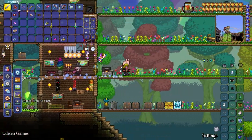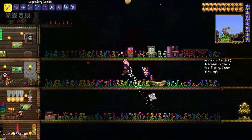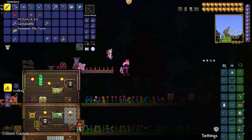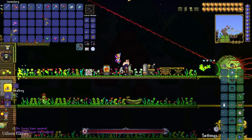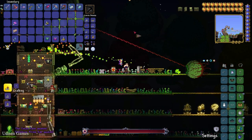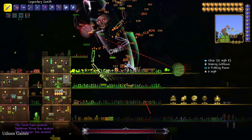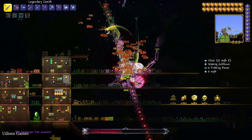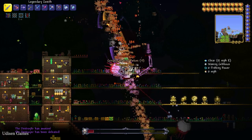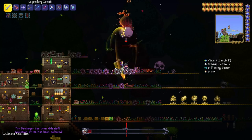You need to go at night time on the surface in any biome. Use the Mechanical Eye, Mechanical Skull, or Mechanical Worm to summon the boss. Kill this boss in any way you want. In my previous video I already show you different strategies to kill these bosses. This boss will of course drop different valuable loot.